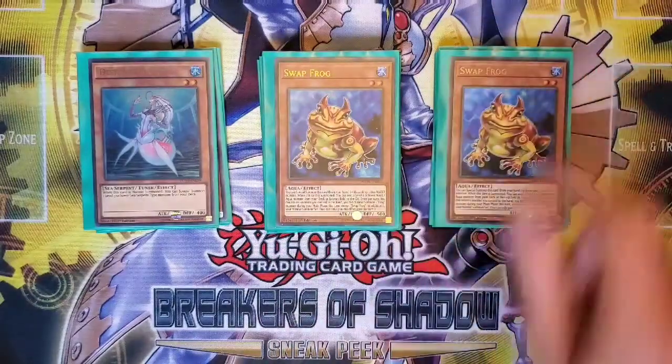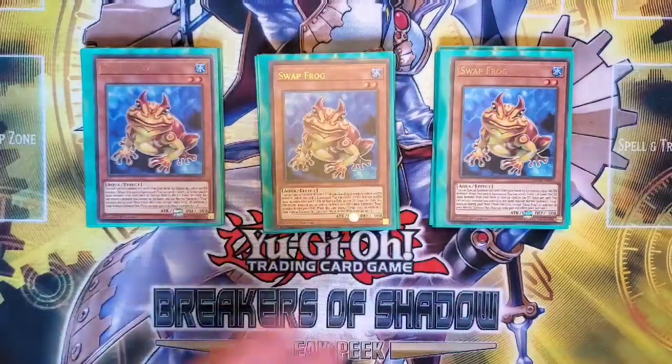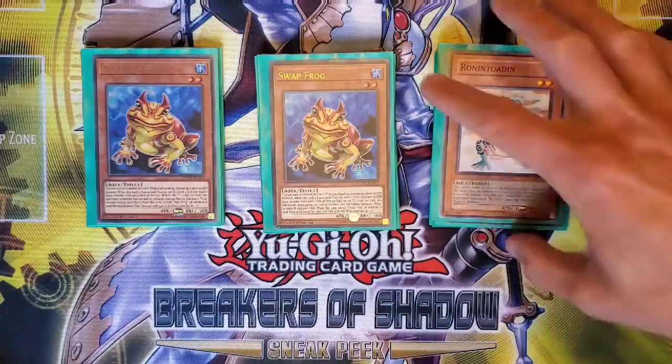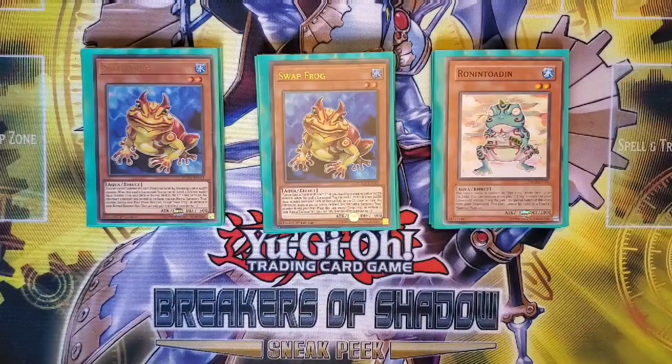Speaking of extenders, I'm still running the Swapfrog engine — three Swapfrogs recently. I upgraded to holofoils with these guys because they're still expensive. Swapfrog is great: it's one discard to summon it, and it dumps. Using it with Ronintoadin gives you additional Link fodder, because Ronintoadin can be summoned back by banishing the Swapfrog. It's just all around a great extender.